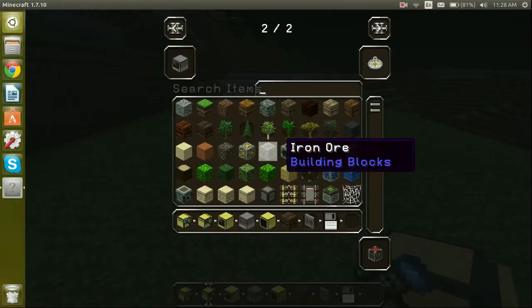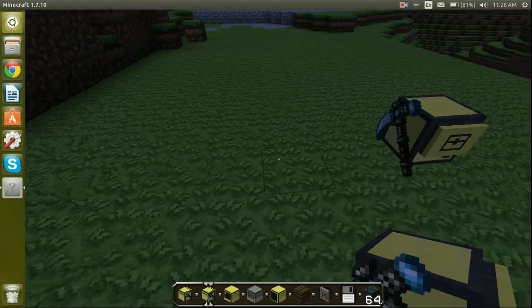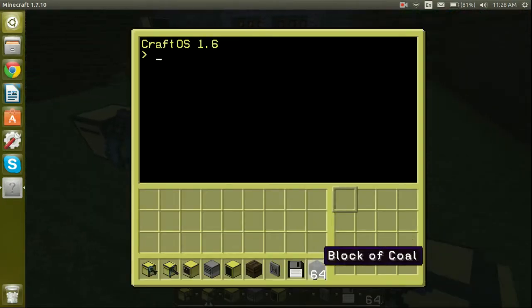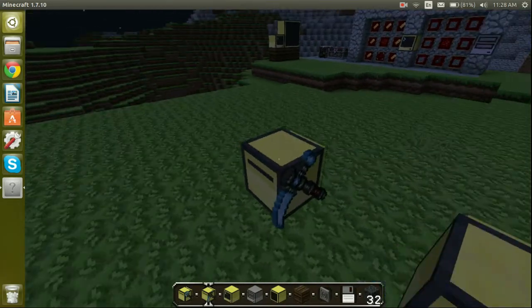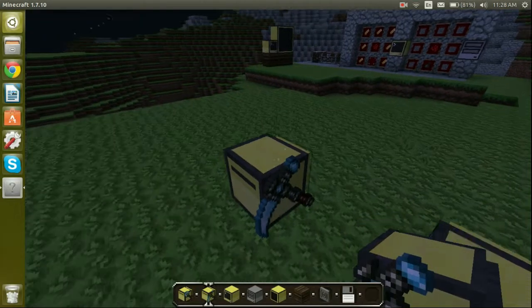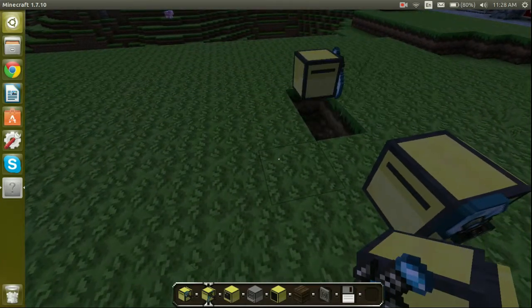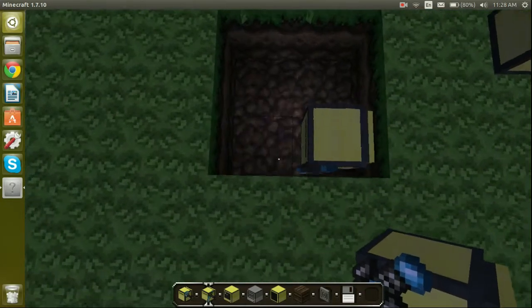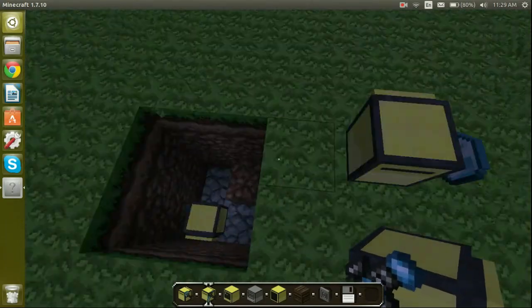You'll need coal — I'll grab some coal blocks. Some of the features you can do: put some coal in this turtle and do refuel 32. Do the same for the other turtle — refuel 32. Then type excavate 2 and he'll just keep digging straight down to bedrock. Excavating is for digging straight down like that.